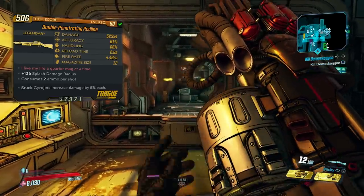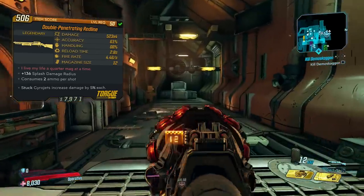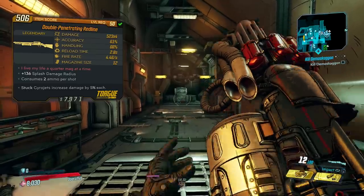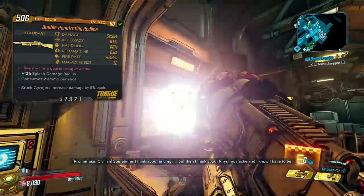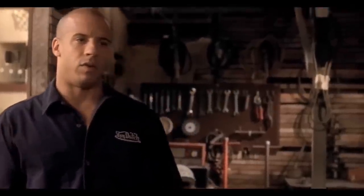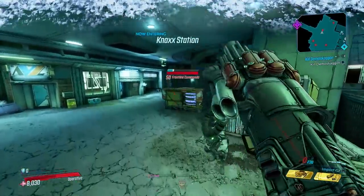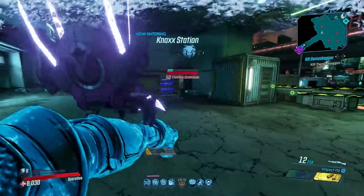When firing there's a bit of a ramp up or charge up to the first shot which cannot be avoided. The red text says 'I live my life a quarter mag at a time,' which is a reference to Fast and the Furious — 'I live my life a quarter mile at a time' — where Vin Diesel reminisces about beating people with wrenches until they become a high school janitor or something like that.